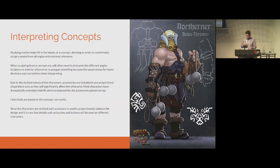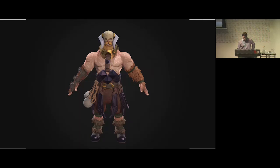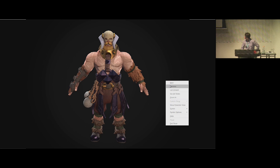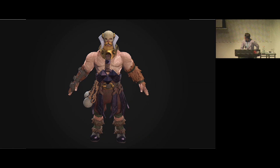This is a good example of the kind of concept we are given. The rendered concept art style is usually to indicate the intended, perfect result of what they want to see in the game. It influences your textures, sculpting, and cloth sculpting — it's the intended final result. But it's usually reserved for presentation once somebody is integrated into the process, because the concept artist can spend as much time painting it as you would modeling.